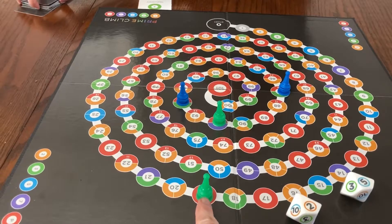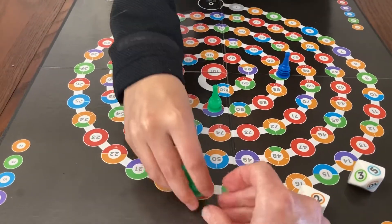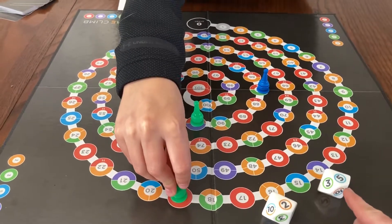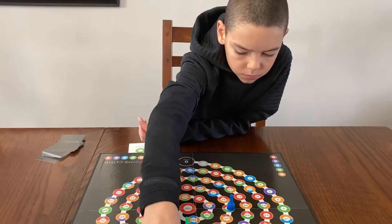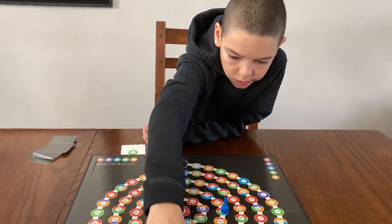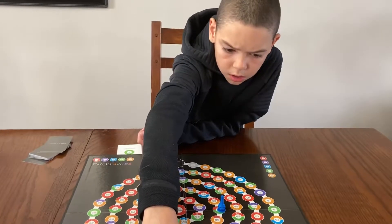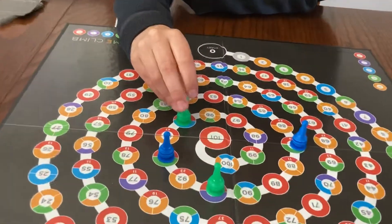I'm green and I got to move my guys here. I'm on 19 — times five, that would give me what? 20 times five is 100, so 19 times five is 95. That puts me right to 95.